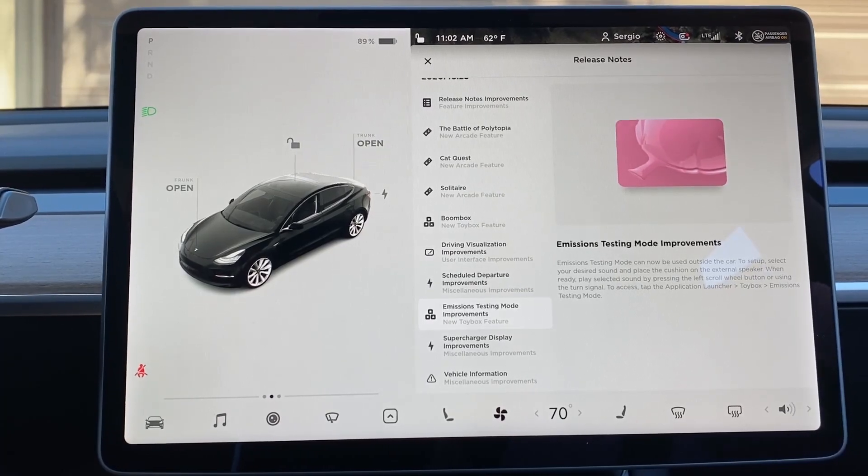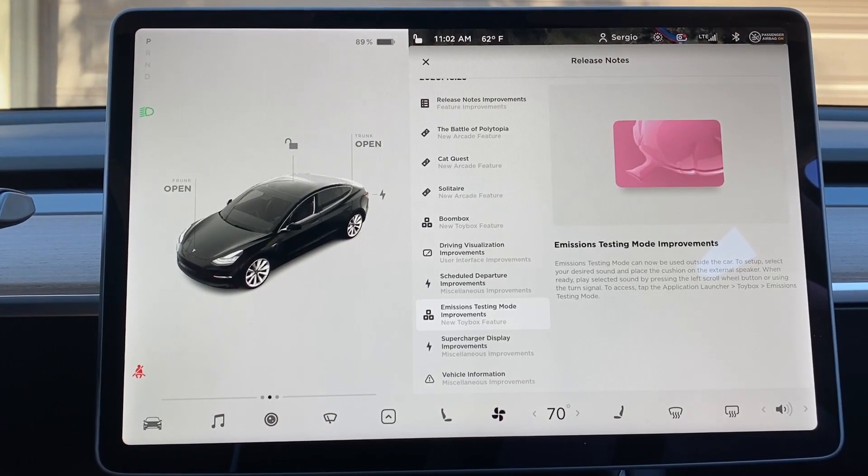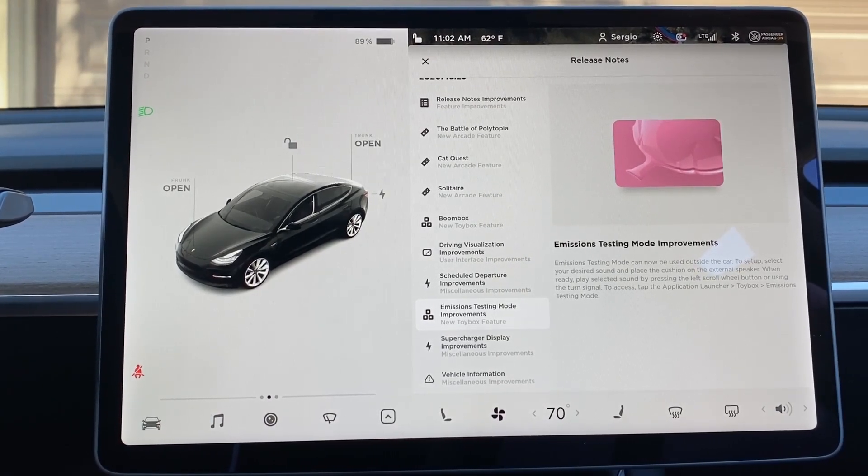Emissions testing mode — of course, everybody knows that's the fart mode. My wife seems to enjoy that one the most. And it looks like this can now be used outside the car, so we'll have to play around with that.